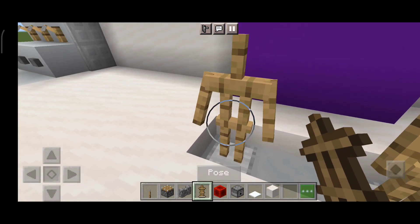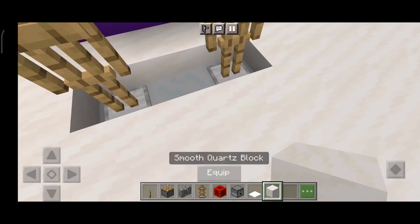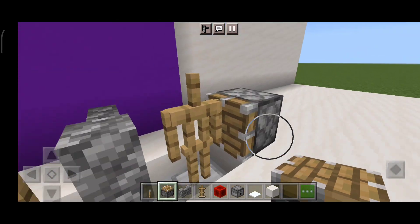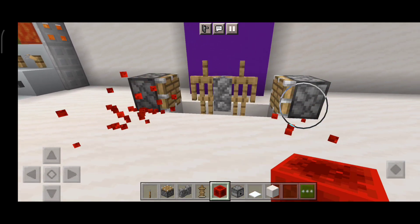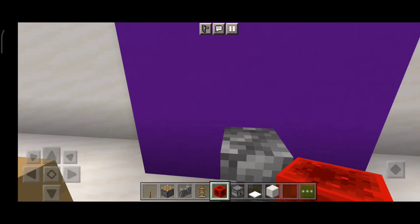Now you just want to put them in the straight position. Now you want to put a cobblestone mold there, then put a piston and another piston. There you go — they're in the middle center.